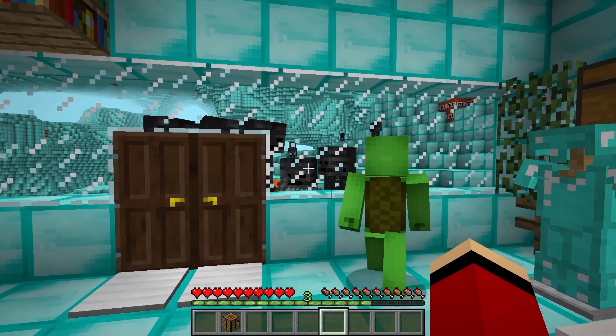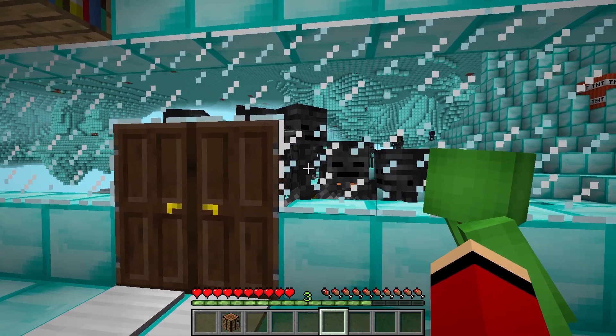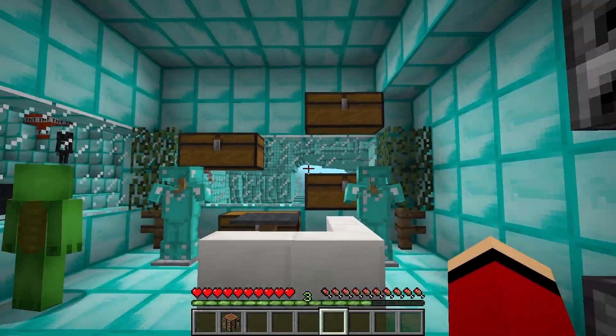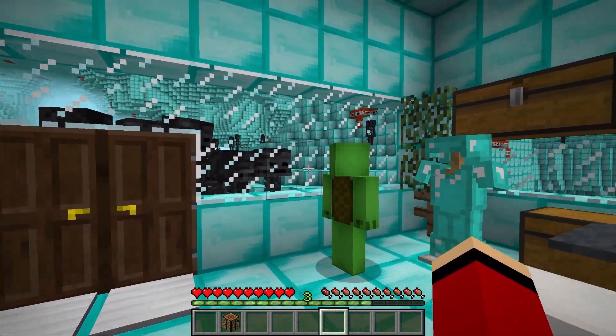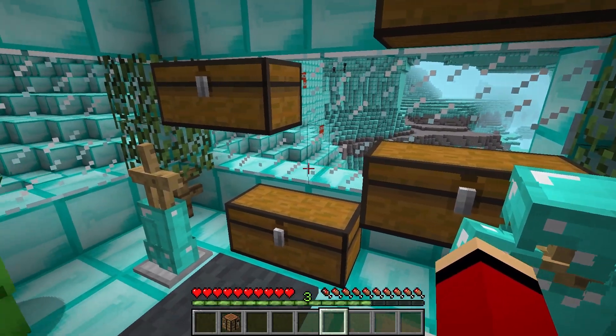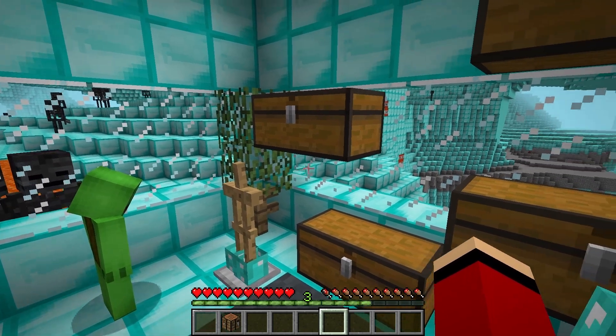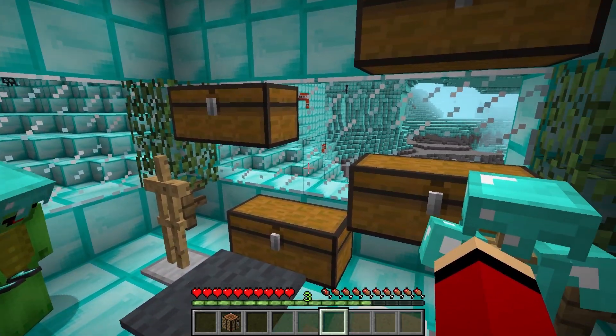Oh, thank you. What is this place? Finally, we're safe. Why is there a house here? I don't know, but it's full of security systems. Free armor. There's even a sofa. Oh, and diamond armor. Awesome. Should we look inside the chest? I bet it's something good. Let's check it out.